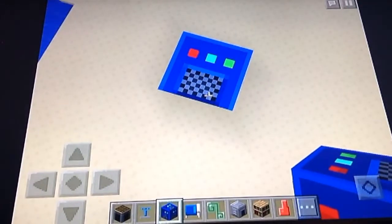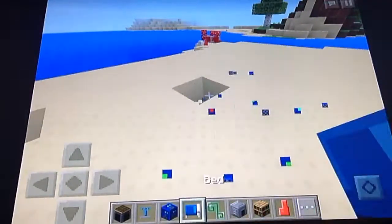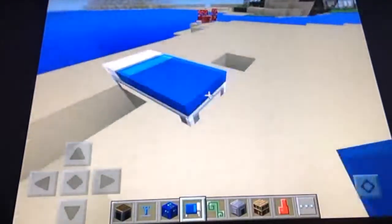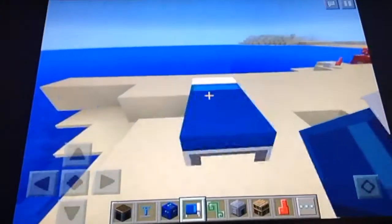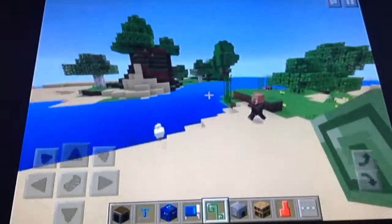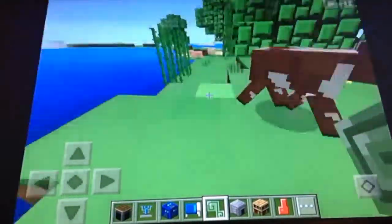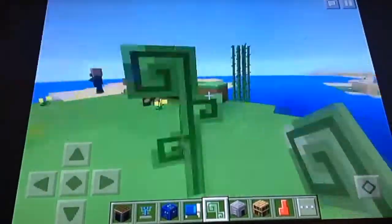The bed is now blue — I like that new detail. I think they should add into the original version a type of bed with different colors, like with dye — that would be cool. I know there's a mod for that, but I don't really mind.